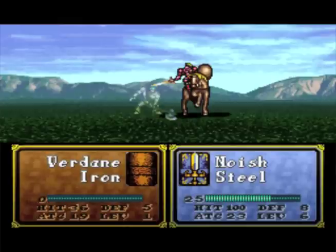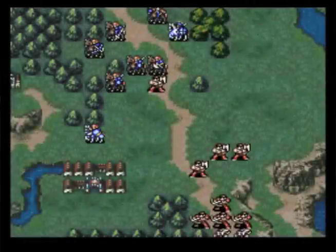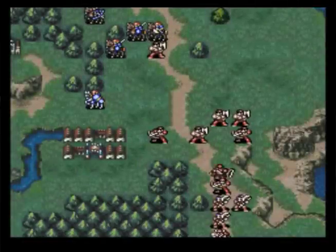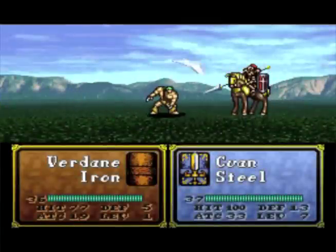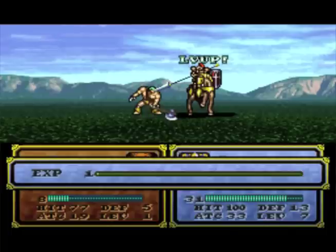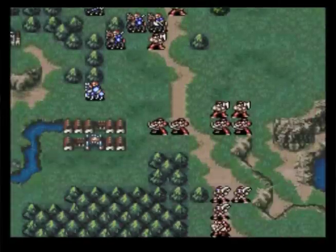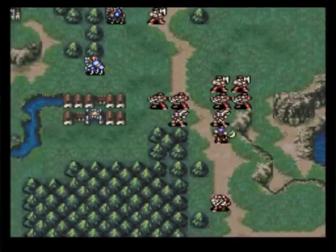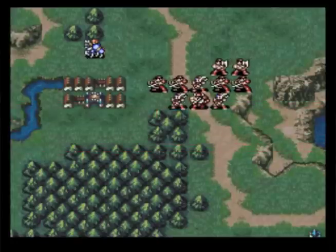I don't like the idea of my characters being too well-trained in the arena so they just start mowing down everybody. Alec and Noish aren't really endgame material, so I kind of want to avoid making them too good and taking kills from other units. However, Quan gets a level up here - he gets strength, speed, and defense, which is awesome. Just what he needs. Quan is a good unit all around - he is a pre-promote, so what do you expect? He'll just be doing his thing.